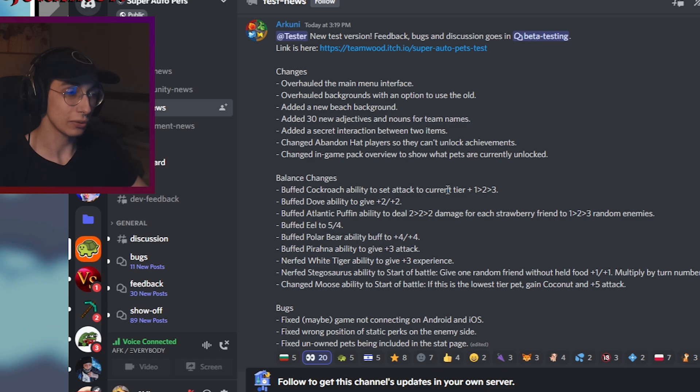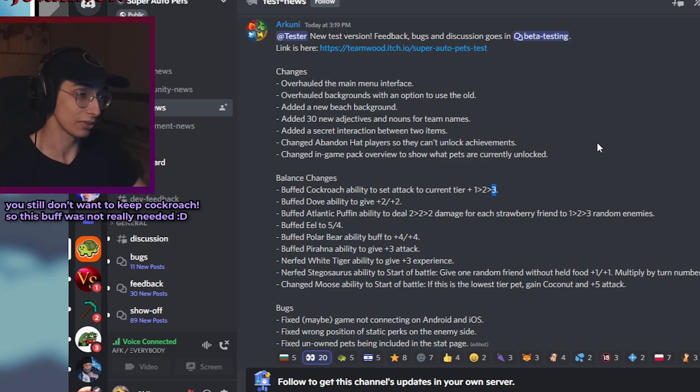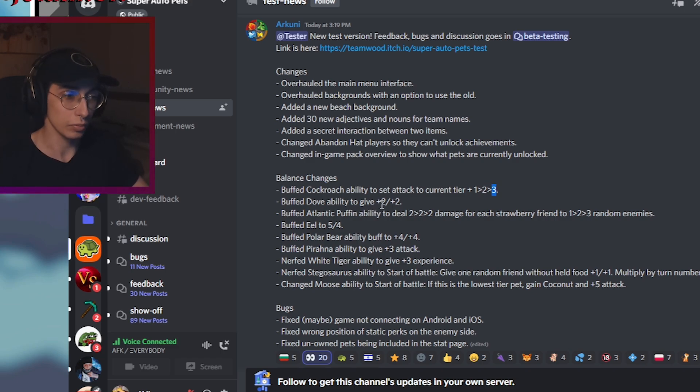Now for the actual balance changes. Cockroach ability buffed to set its attack to current tier plus one, plus two, or plus three depending on its level. This is a straight up buff — you're usually going to have a level two cockroach around tier two or three, so it'll have two attack plus two. The maximum attack on a cockroach is now at tier six plus level three, which would be nine attack. It gives the cockroach more viability in the mid game with better HP, so it can now give plus two plus two.